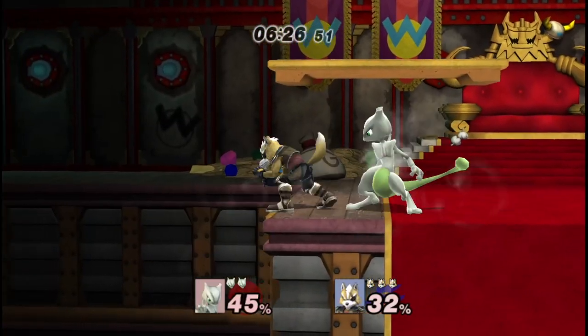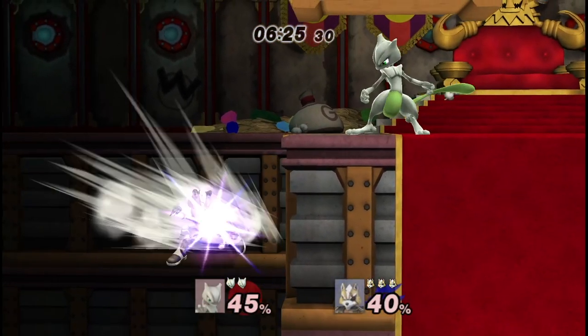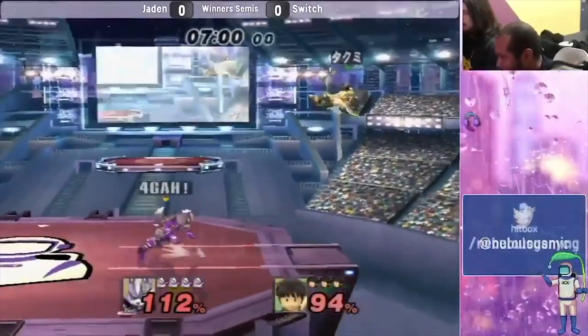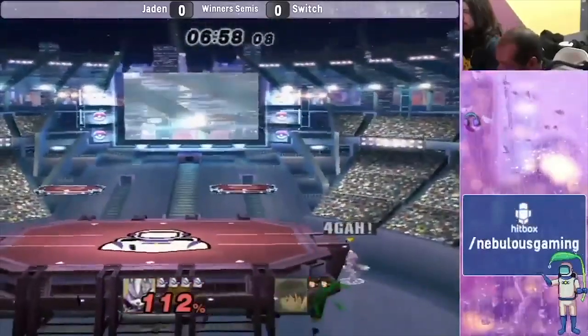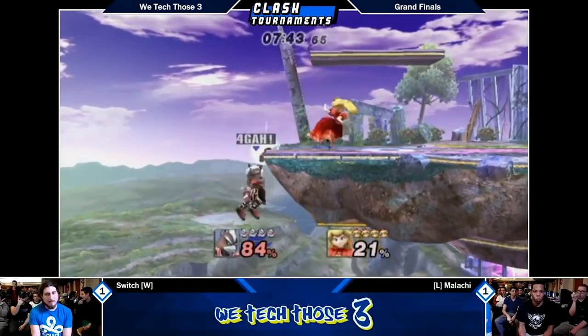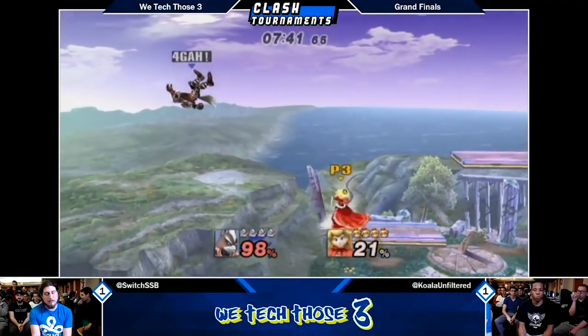Unlike his spacey brethren, Wolf's side B is at an angle, and this angle can be slightly adjusted up or down by holding the control stick accordingly during the move — about eight degrees up or down. You also have shortens: four lengths in total including full, with a two-frame window for the shortest length and a one-frame window for the two shortens after that, which makes 12 different options with side B.